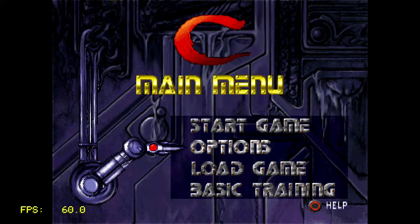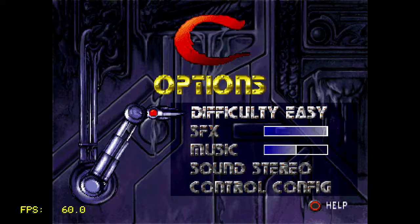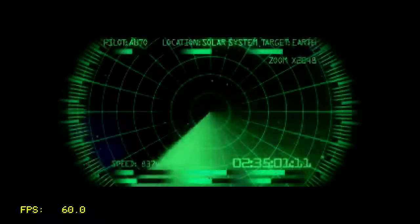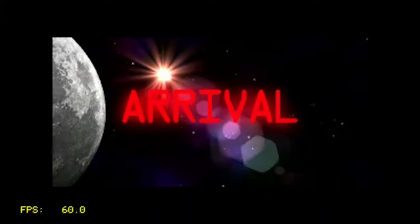C: The Contra Adventure is the disappointing Contra iteration on PlayStation. It was a follow-up to the much more disappointing — I can't remember the name right now, but that shows how terrible it was — a top-down 3D Contra game on PlayStation 1, developed by Appaloosa and published by Konami.